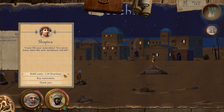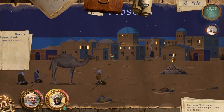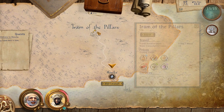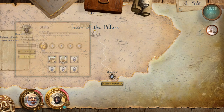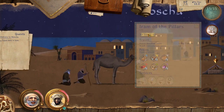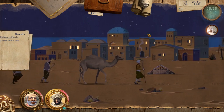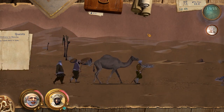Refill the water — never know when your next sandstorm will hit, hopefully it won't. Travel back to Iram. Water consumption is 13, but with the skill still turned on we've got minus 10% at the moment because we've got two auxiliaries. So we'll travel.